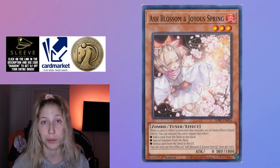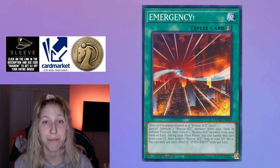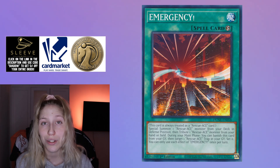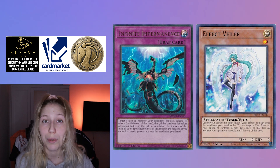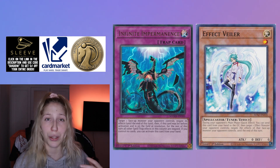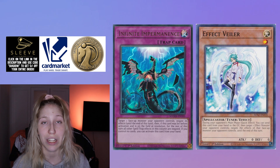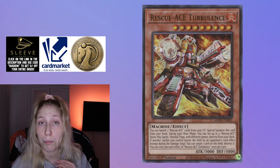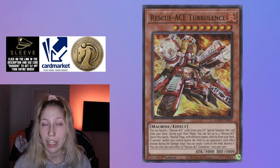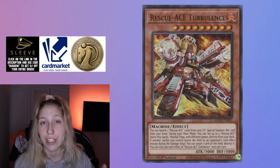The first card is Ash Blossom, and the best point to use it would be on Emergency — them being able to special summon from the deck obviously gets most of their plays going, so you want to Ash Emergency. But it's sort of awkward because you have targeting negation, which is really strong against the deck, but Emergency is actually the card that helps them play around your cards. Essentially you want to negate Turbulence, since that's the one that sets four and gives them a lot of advantage, and it completely loses to targeting negation. But if they have Emergency, they will just chain it, because on resolution they'll be able to get rid of Turbulence and it actually resolves.